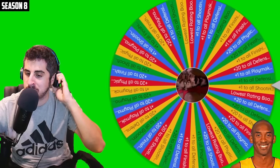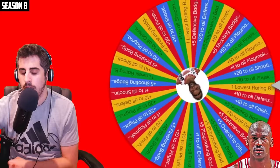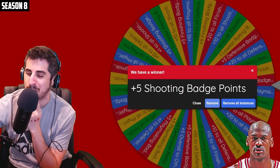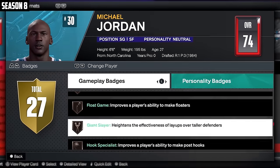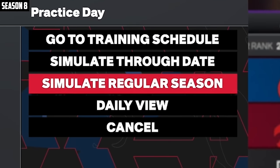Kobe's upgrade: plus one to all defensive badges, putting him at 76. MJ should get to 75 with plus five shooting badge points — but he did not get to 75. He's going to have to wait until the end of the season. MJ's not a reserve anymore, and neither is Kobe. They should both at least play one minute this year.